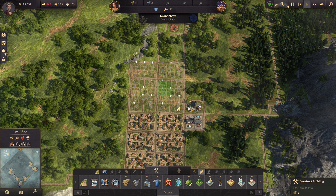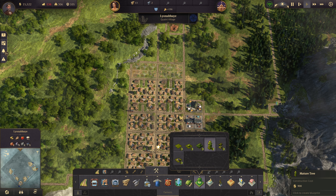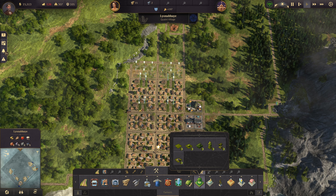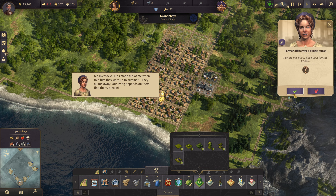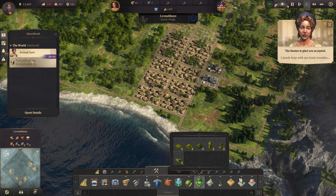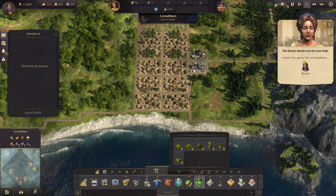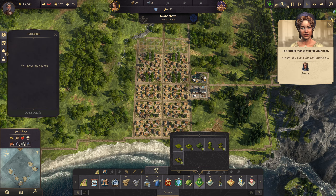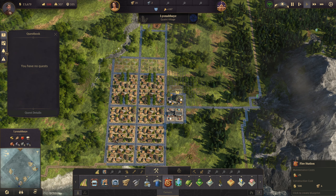We can probably build this whole H here, no problem. We can probably fit some trees in too, though maybe the trees wouldn't be such a good idea right away. We have a resident quest for farm animals — that was an easy quest. We got a bosun, which isn't really what I was hoping for, but that's okay.